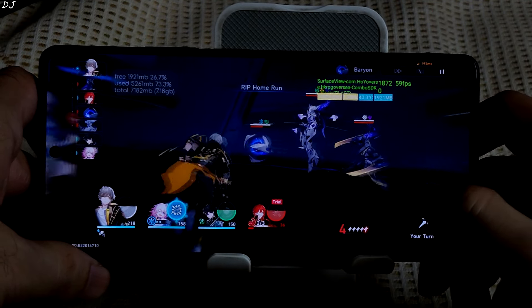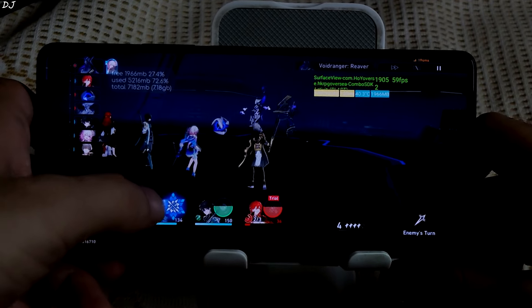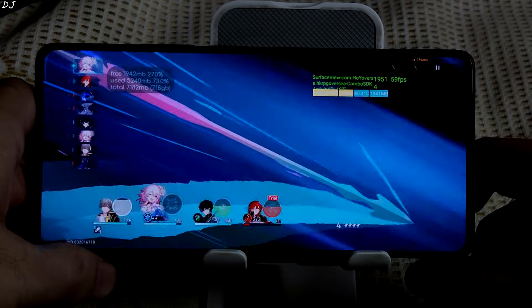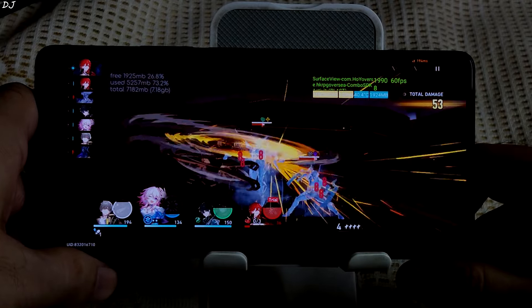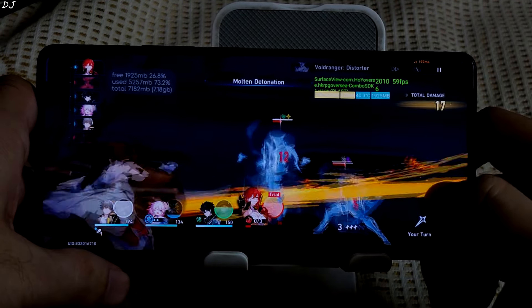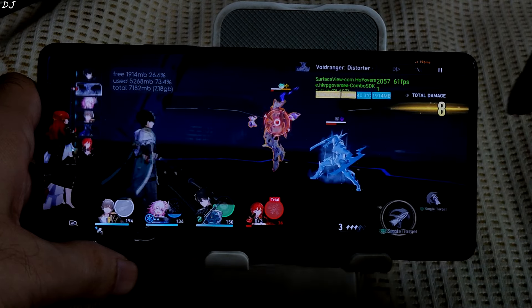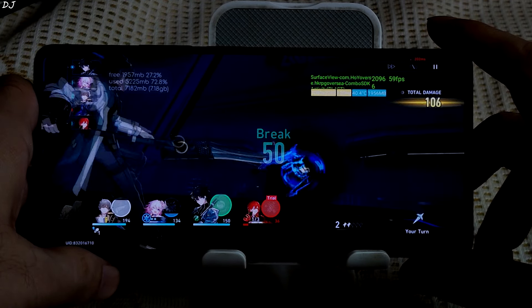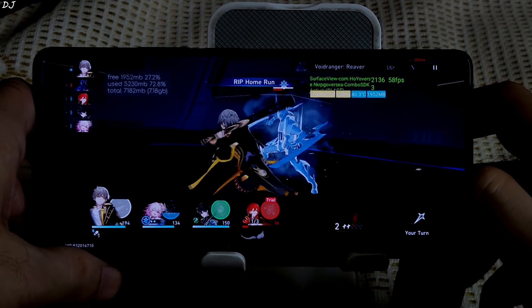I'll use March 7's ultimate — dealing AOE damage. Closing in on enemies with a team attack. Recovered from frozen state, only one enemy remaining — he is still frozen. And there you go. The game runs very nicely on this device.